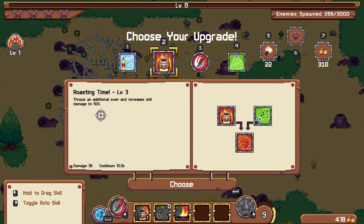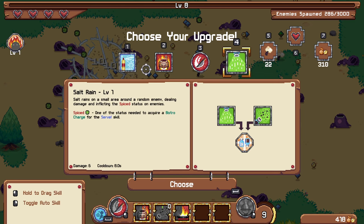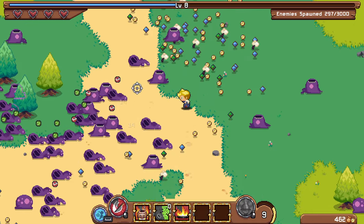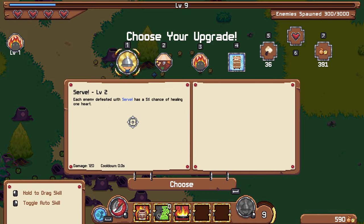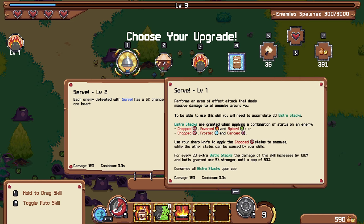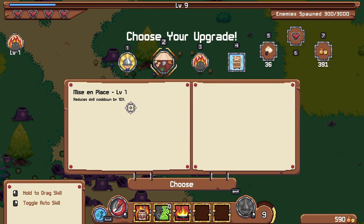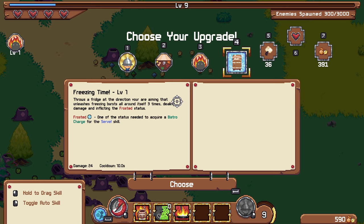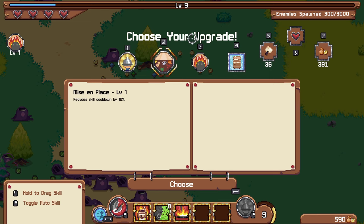The icing thrower with an additional oven and 50% extra damage sounds pretty insane. Let's take that upgrade. There's an upgrade where serve has a 5% chance of healing one heart — that's the heal upgrade I was talking about, but it's kind of hard to use. Skill cooldown would be quite good, burn damage would also be nice, but I think I want the fridge because it's a persistent effect, and you can get some nice upgrades for it.